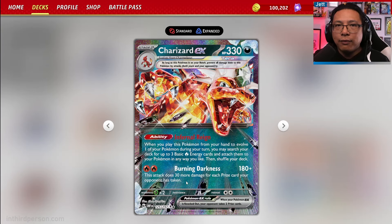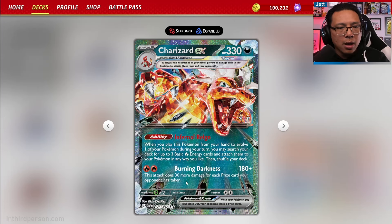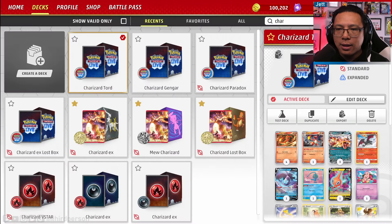Burning Darkness does 30 more damage for each prize card your opponent has taken. If your opponent's taken 5 prizes, this is swinging for 330 damage, essentially one-shotting almost everything in the game. Even leading up to that point, you're still hitting big numbers and taking one-shots on multi-prize Pokemon in the mid-game, making this one of the best attackers in the game.